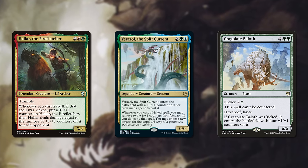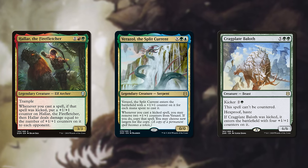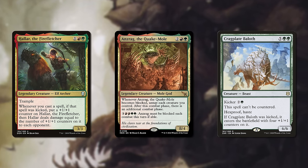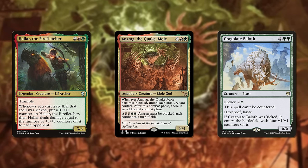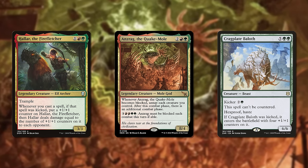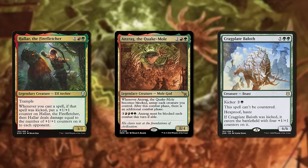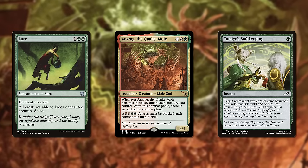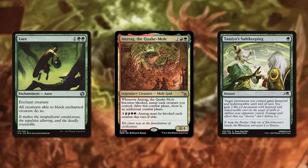Being aware of these things can also help you understand a commander's reputation when you first sit down with it. If you just think Anzrag is a funny mole god, it might come as a surprise when people keep it off the board so vehemently. To them, it's not just a funny mole god, or a Gruul aggro deck, or even just an extra combat step deck — it's a commander who often becomes indestructible, suits up a lure, and then wipes their whole board over and over again, letting them keep nothing in play.